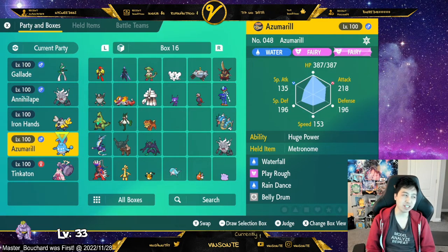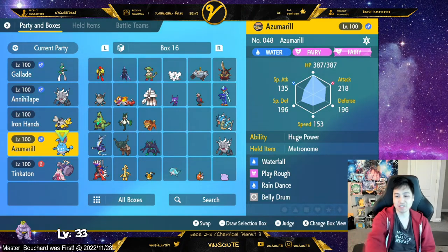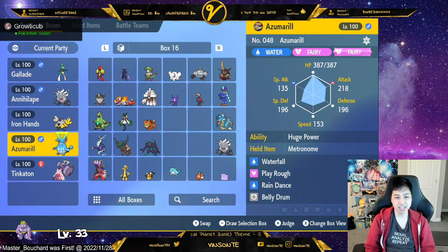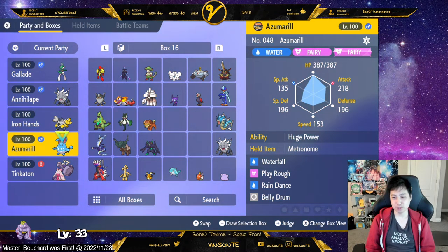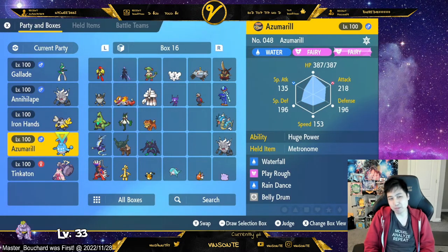I'm thinking about whether to run Protect. If you run Rain Dance and it's charging Solar Beam, it'll wait a turn and you can Protect. So I might replace Waterfall with Protect just for the raid. For now, this moveset works overall across other raids, not just Charizard. I'm running Huge Power with Metronome just because I'll be spamming Play Rough a lot. But Shell Bell would be good since you want to Belly Drum — Shell Bell is probably the better choice.